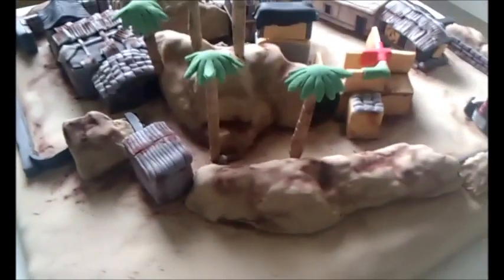It's a 42cm cake. It has passion fruit mousse inside and chocolate bits. All the houses are made with Rice Krispie Treats covered with fondant, and I used luster dust to make it look like rust.